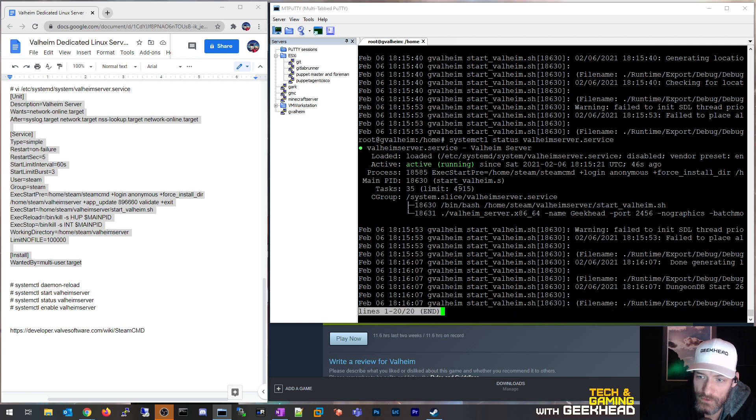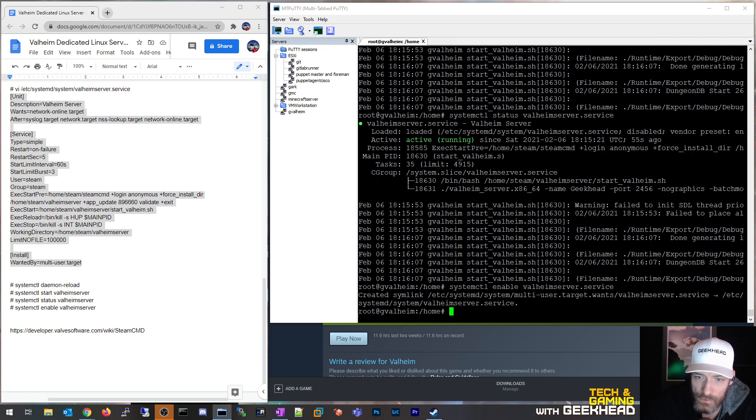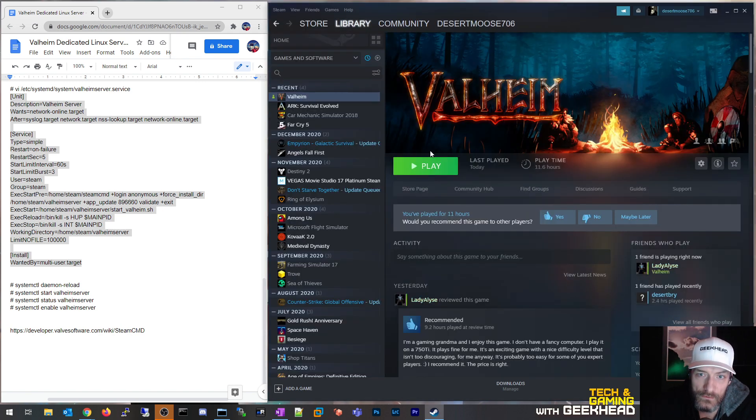The 'DungeonDB Start' log line is, if I remember correctly, the last line you see before the server is actually functioning. So we're basically done — the server is literally running right now. Let's do some final touches: I'll run systemctl enable valheim_server so it starts automatically every time the system boots.